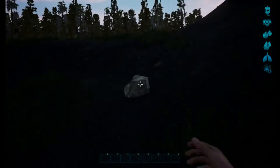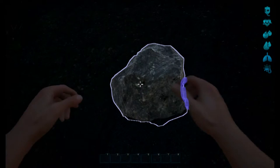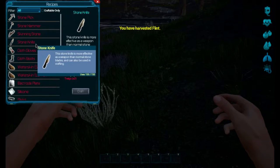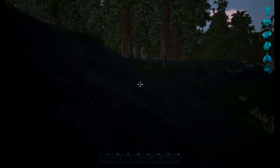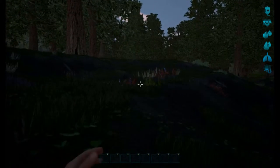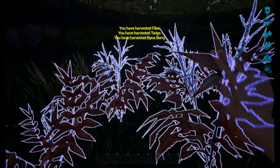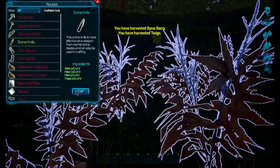This rock always spawns here — good to know. Let's get some flint out of it. What do we need? We need more twigs. Those creatures I think are far away so we don't have to worry about them too badly — I haven't seen them up close yet.